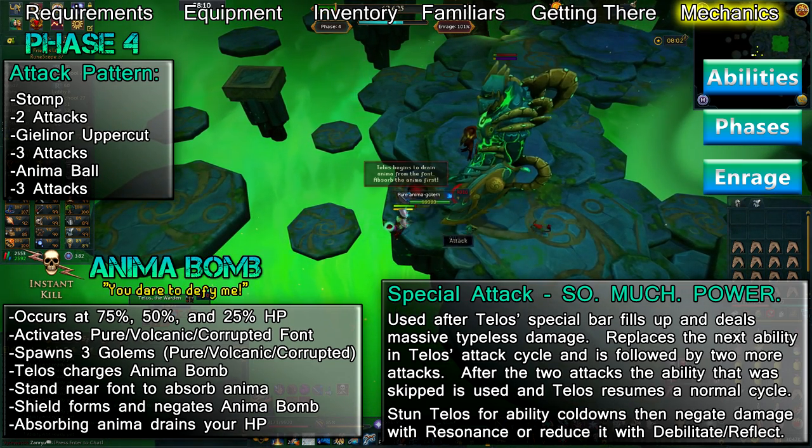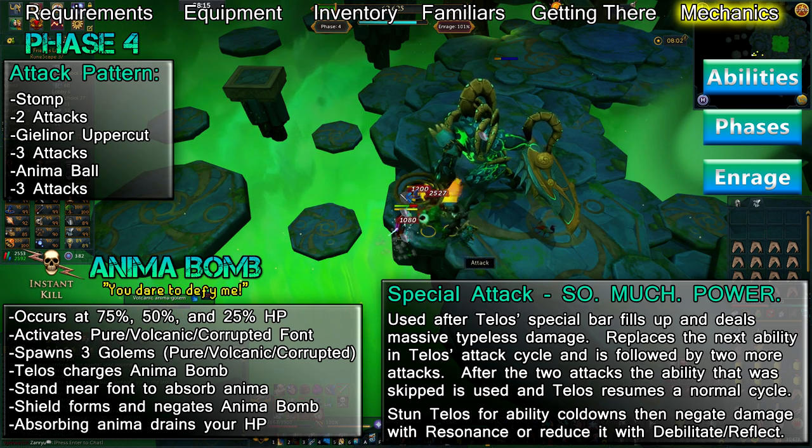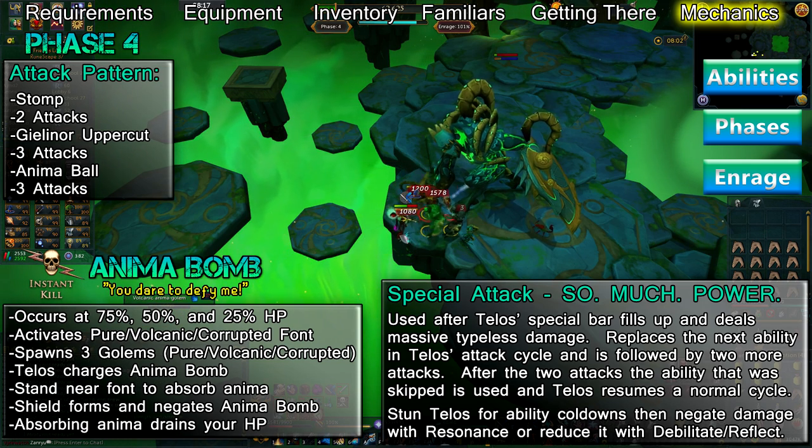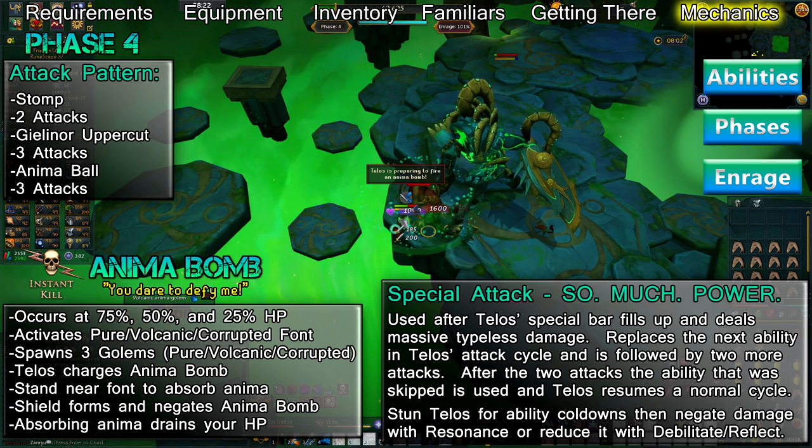When it's ready to be fired, Telos will shout 'You dare defy me,' then attack you with it. The Immortality ability will save you if you're below 1000% enraged, otherwise you'll still be killed. If you survive the Anima Bomb, it will put all of your damage mitigation abilities on a 6-second cooldown.